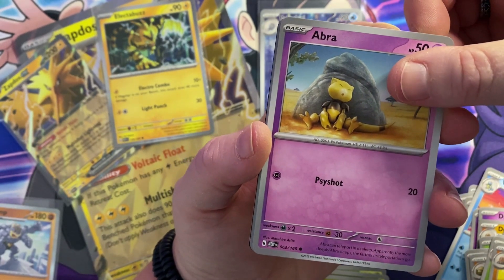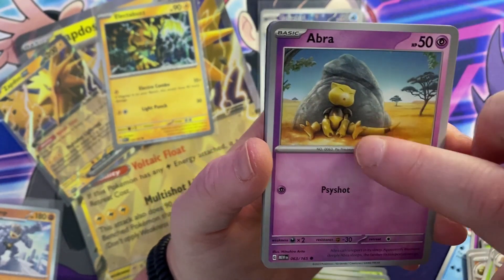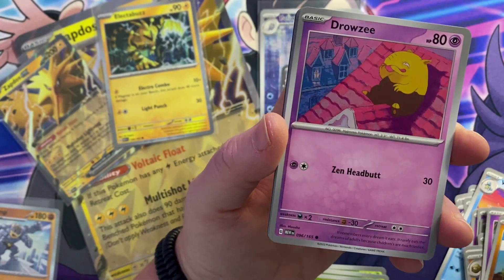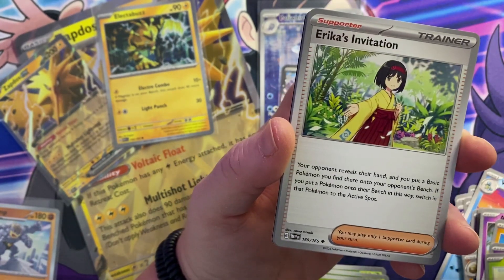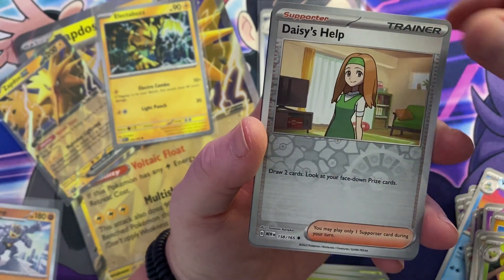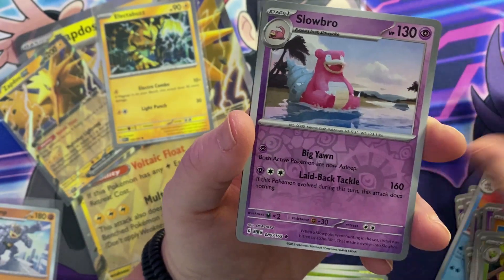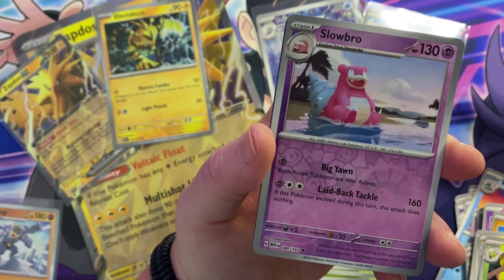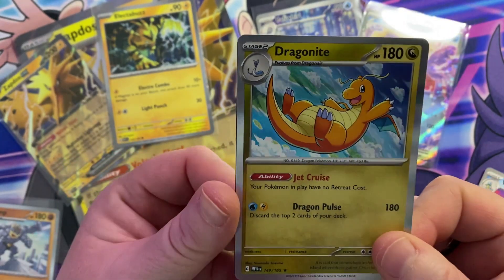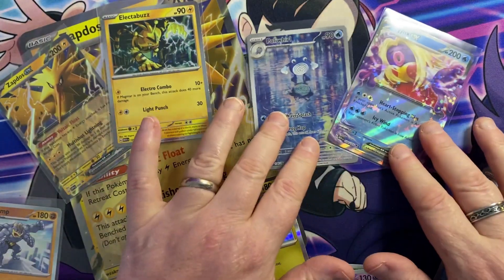Let's see if we can get something in this last pack of Pokémon 151. Abra — I really like that card, that is really cool, it's just a common but I really like it. Diglett, Drowzee, Bulbasaur, Erika's Invitation, Magneton, Victory Bell — that's a reverse — Daisy's Help, a reverse Slowbro. And the holo for the last pack: a Dragonite regular holo — how cool is that holo? There's your last code card. Thanks for watching — two hits out of four packs, not bad at all. See you in the next one!